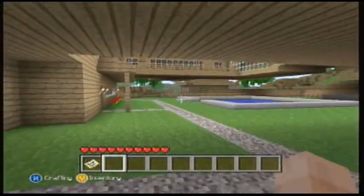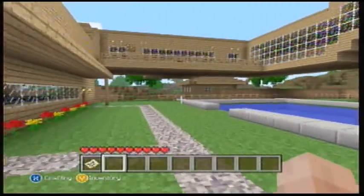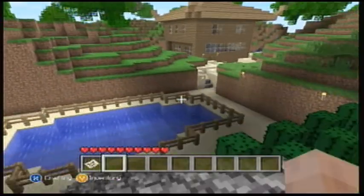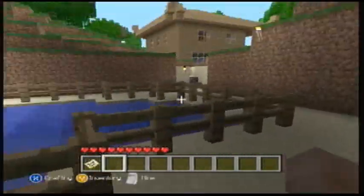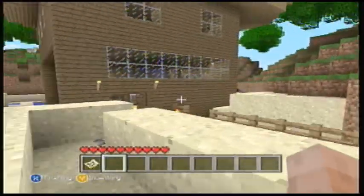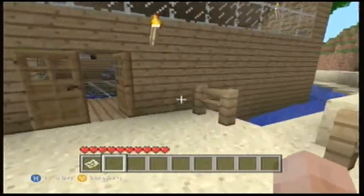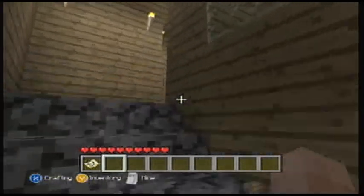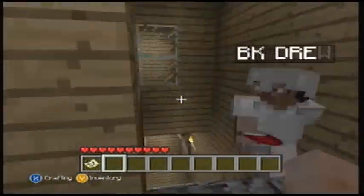Then you got the beach house over here with an entertainment system and all that as well. There's a cactus patch back here. Got the beach house with the entertainment lounge — pretty chill.